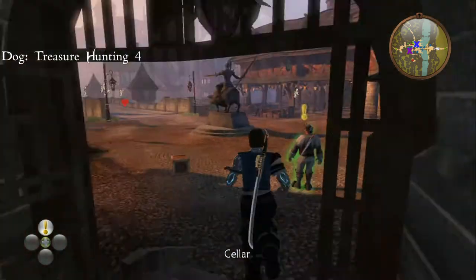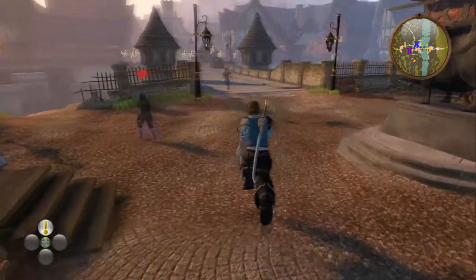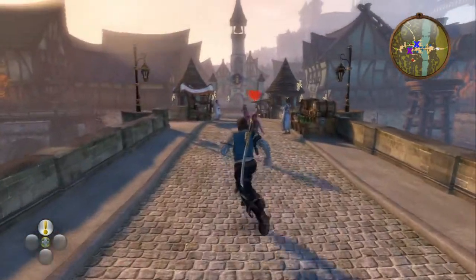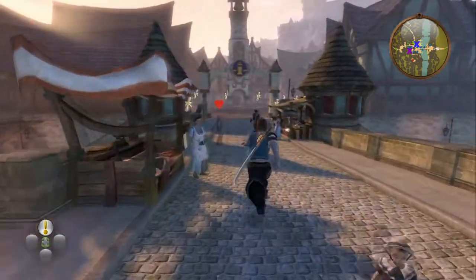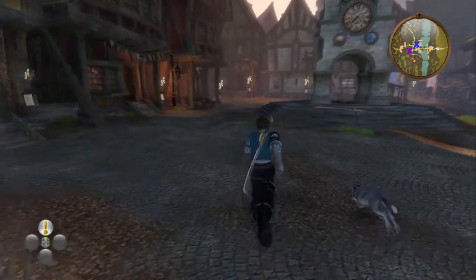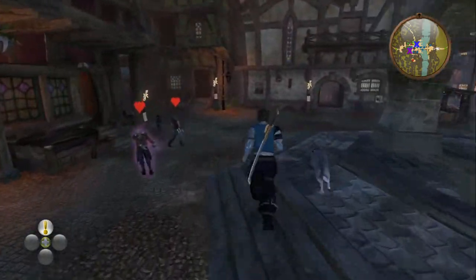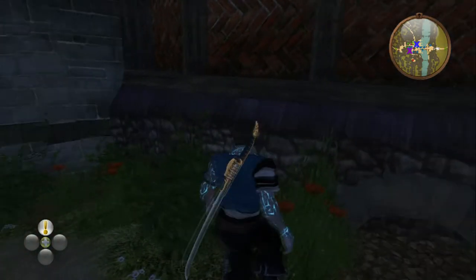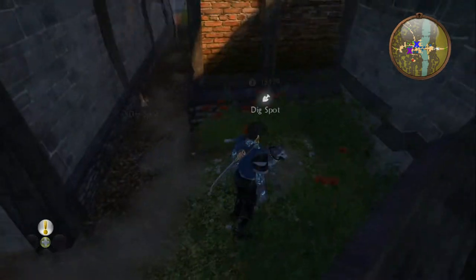Go out of the gate and then head towards Bower Stone Pub. For this one you will require your dog to have treasure hunting level 4. Head forwards, cross the bridge, and just to the left of the pub there's going to be a small alleyway. Head down that and to the left hand side there'll be a small patch of dirt. The dog will have to detect that there's something there to dig for you to get the key.